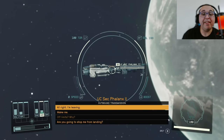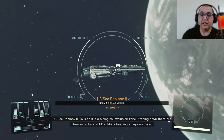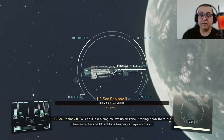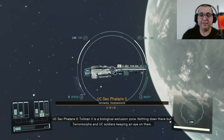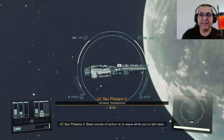Excuse me? Basically, why are we off-limits? Tolman 2 is a biological exclusion zone. Nothing down there but Terramorphs and UC soldiers keeping an eye on them. Best course of action is to leave while you're still able.